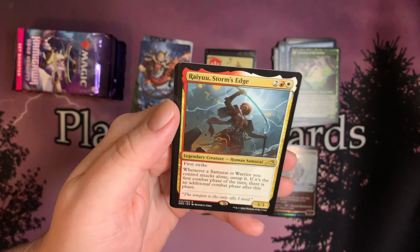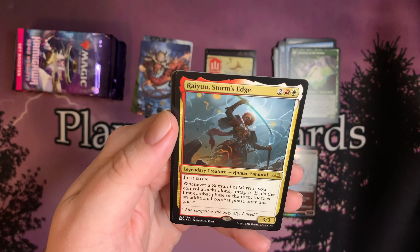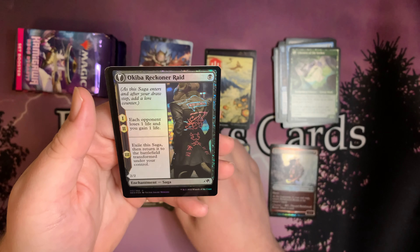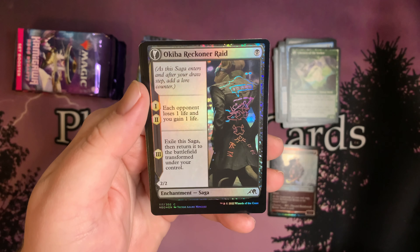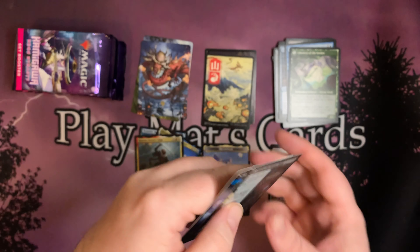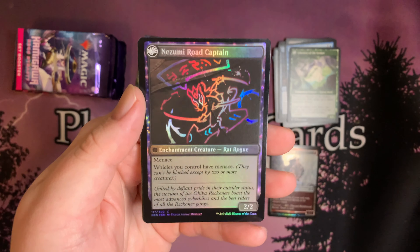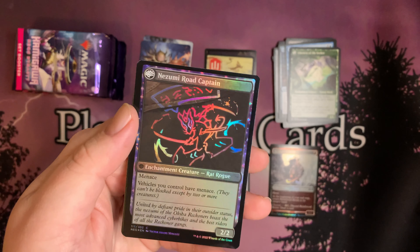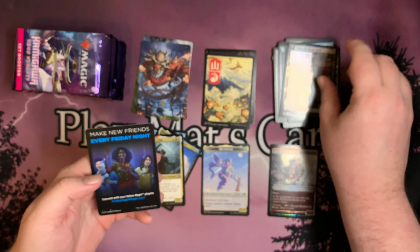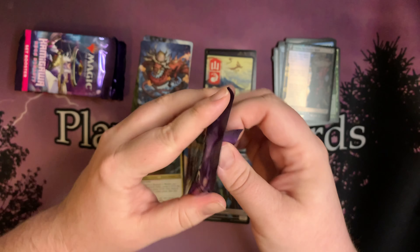And a Rare — Storm's Edge. And Okibo Reckoner Rat, foil. I am loving the foil on these. And the other side — Ninjutsu Road Captain. Nice. And a Spirit Token. Moving right along.